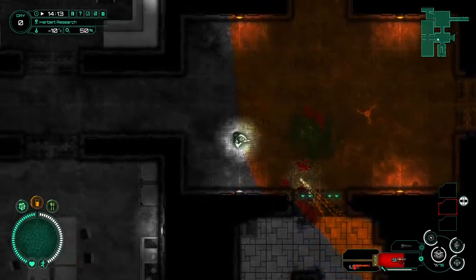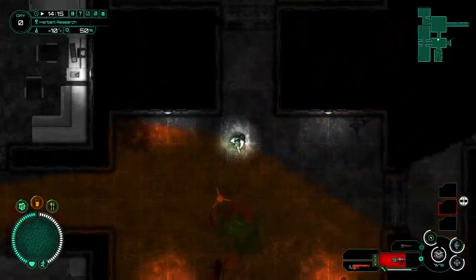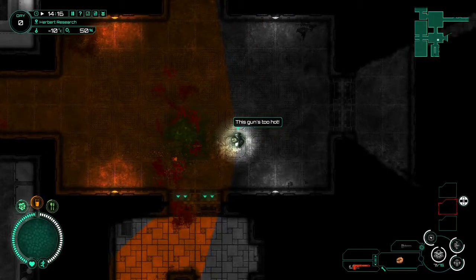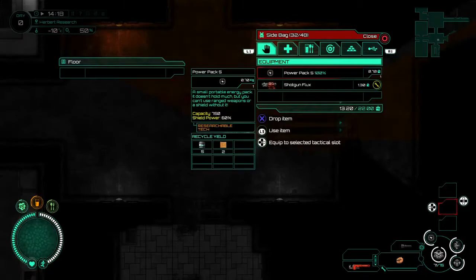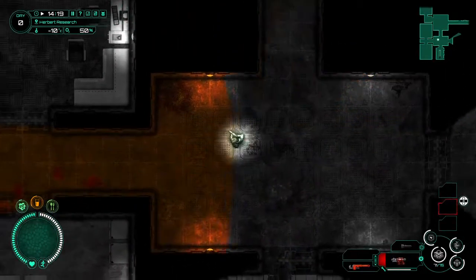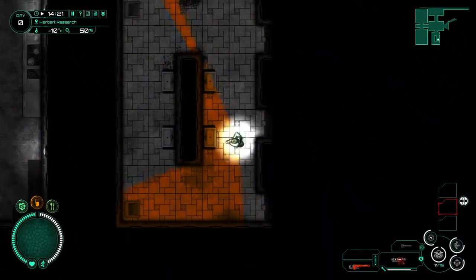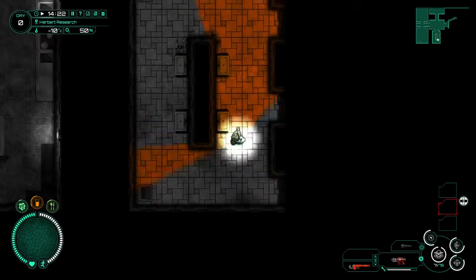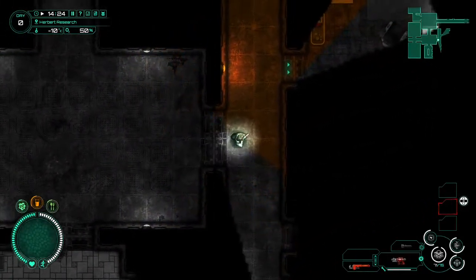Got some bad ones to deal with here. Overheated my gun — threw it on the ground. Look how my dude's just like, it's too hot. But yeah, that's another thing you gotta be careful about in the middle of a fight — whether or not your gun is too hot. It burned my little fingers.